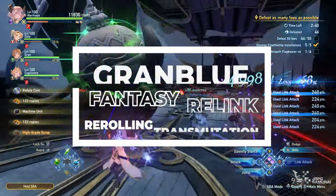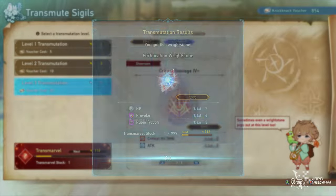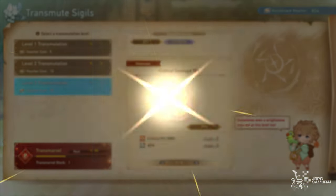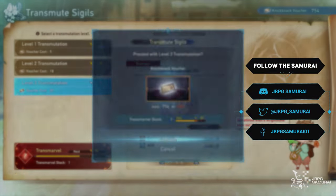You might be asking why do I need to reroll? The results from transmutation are random, right? Well, to be honest, not really. Every time a player finishes a quest, the system allocates predetermined sigils that players can get from transmutation, which I will be explaining more later on.